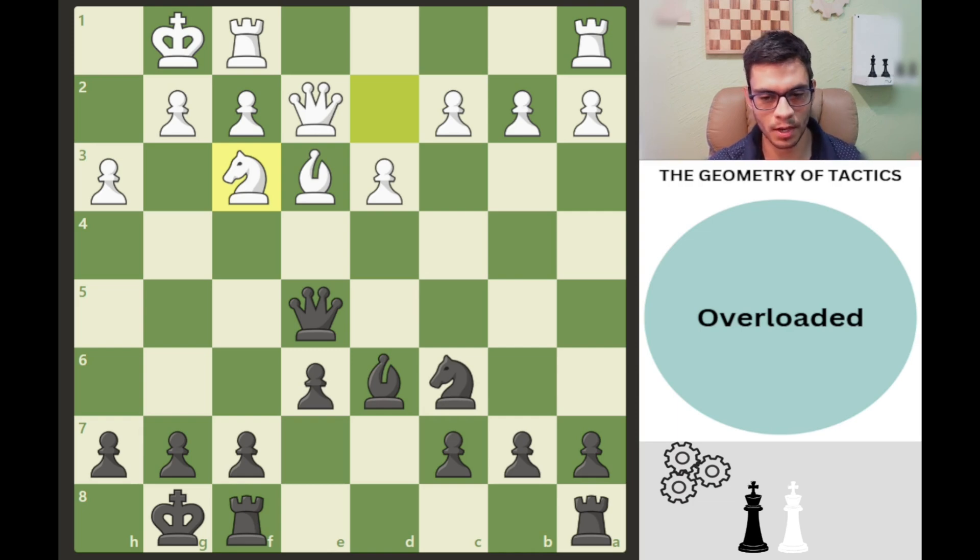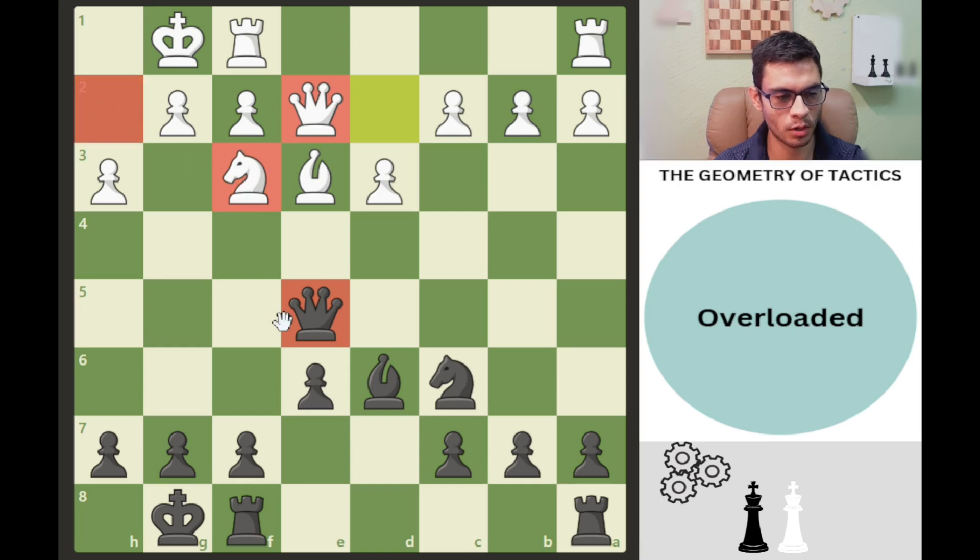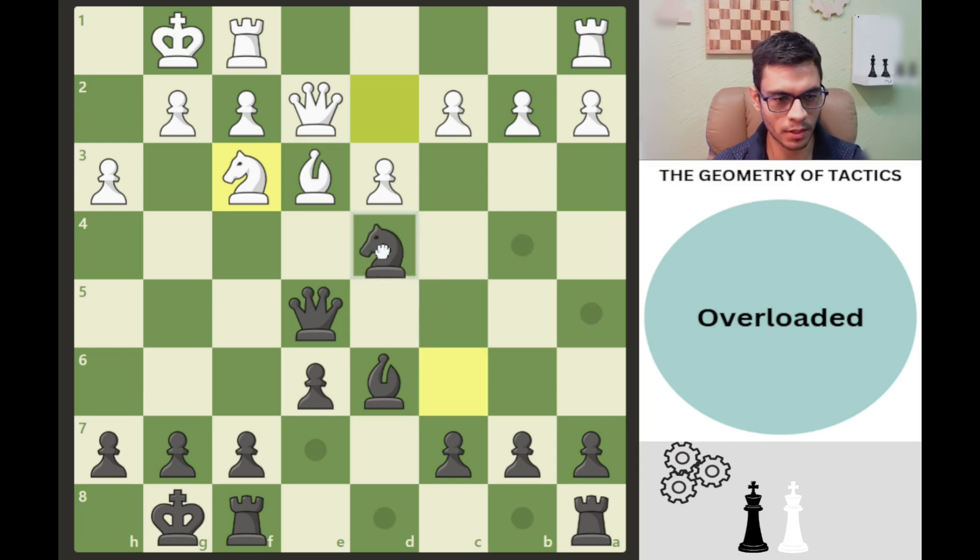I like this example because it combines elements of attack and defense. First, let's look at the alignment of the pieces — our queens are looking at each other. This knight is defending the square on h2; if we can remove this knight, we'll be able to deliver checkmate. You can pause the video here. The idea is to attack this knight again.